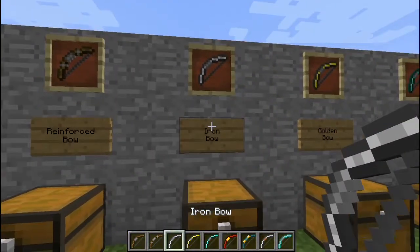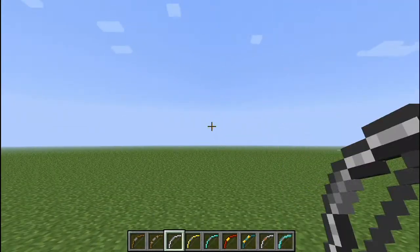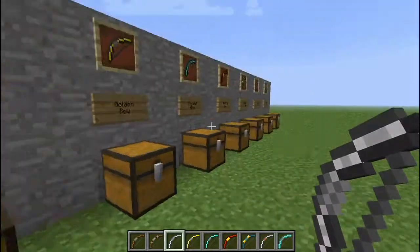And then we have the iron bow, which is a bit faster than the regular bow and a lot more durable. Pretty simple — just three iron ingots and some string, and you get the iron bow.